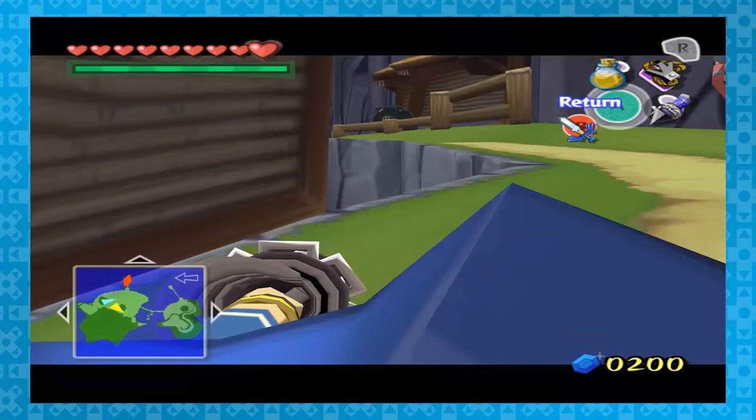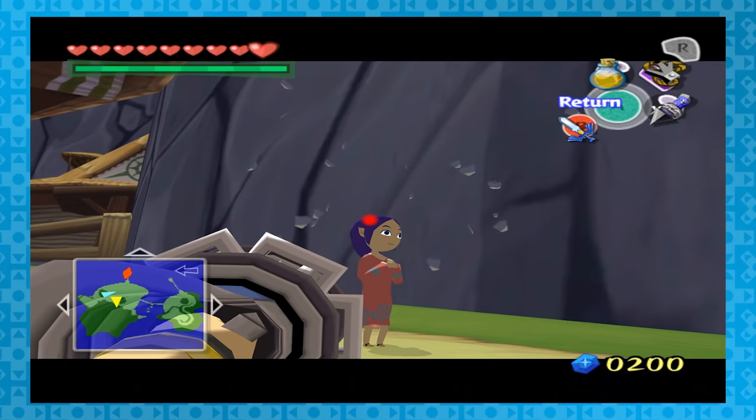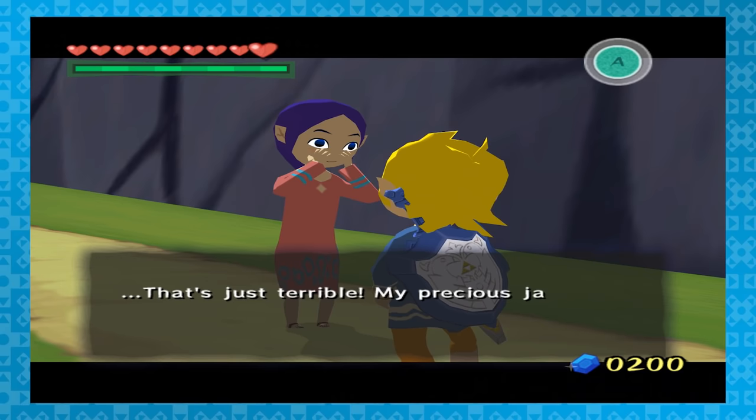Let's move away from the useful stuff and get to annoying people, my favorite part. On Outset Island, you know the lady that always walks around with a jar on her head? Go ahead and break her jar. This will just ruin her day. Talk to her and she'll actually take 10 rupees from you as punishment.